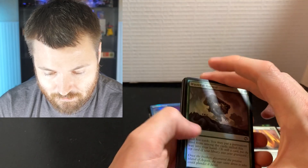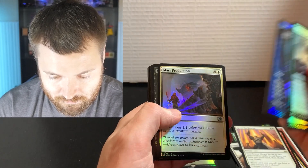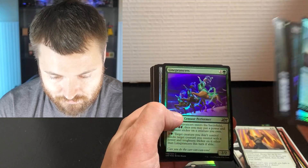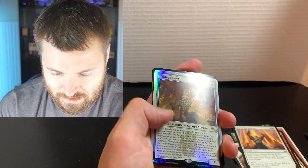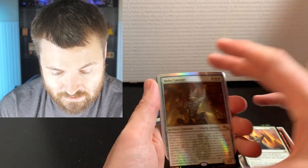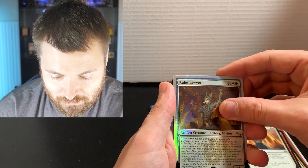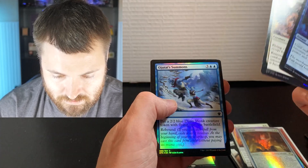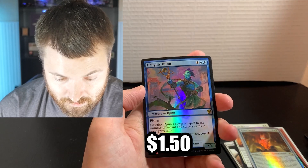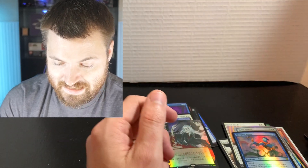Let's see what we got in the second foil pack. Wasteful Harvest, Dungeon Crawler, Micromancer, Mass Production, Nested Shambler, Snare Supplies, Iron Verdict, Lacerate Flesh. And then we do have an Un-set card — this is an Unstable Foil. It's going to say Rules Lawyer — that is Rules Lawyer. And then we have Serpentine Ambush, Stalwart Avon, Judy Summons, and then we get another rare here — Haughty Djinn — and then an Ember Eye Wolf. That is it.